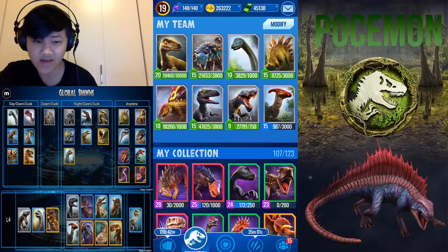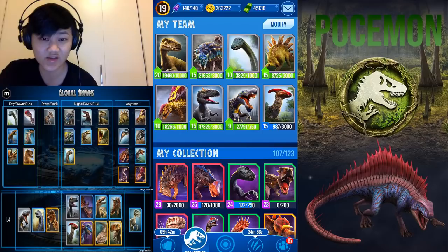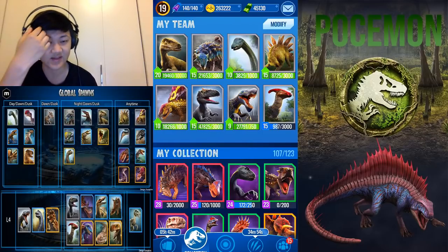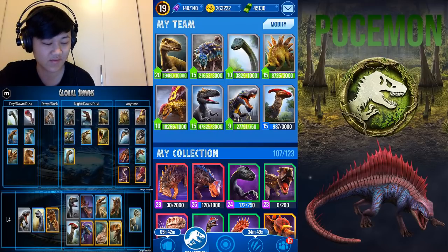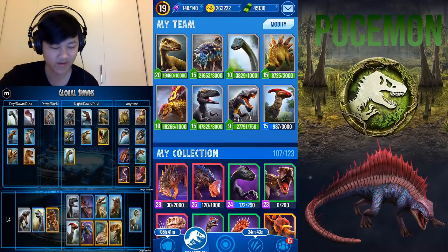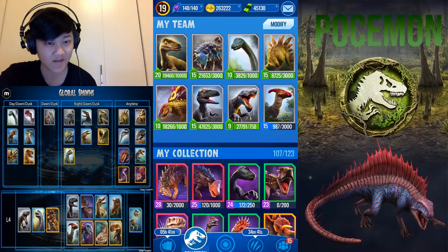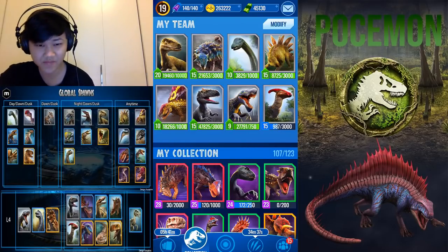Next we have Suchomimus. Suchomimus has Swap-in Wound and another wounding attack, so it does a lot of DOT damage. Use this against tanks and dinos that are a lot higher level than you, because bleed does a percentage of their health rather than your damage, so that helps a lot. Moving on — after you get all these common dinos, you'll probably start getting into some rares in the middle of forming this team.